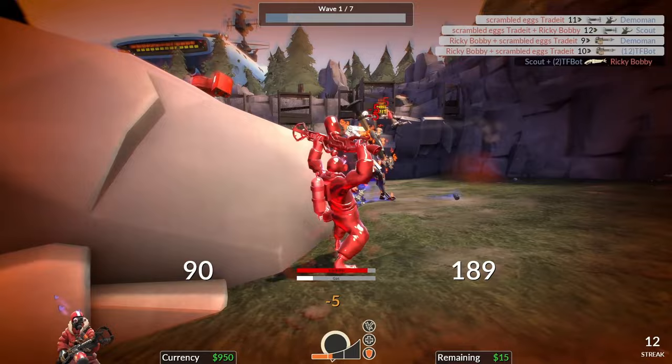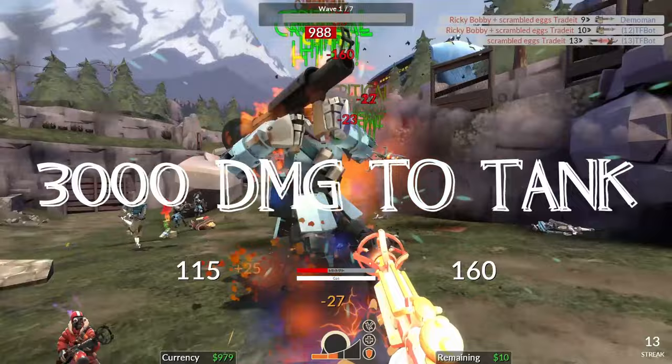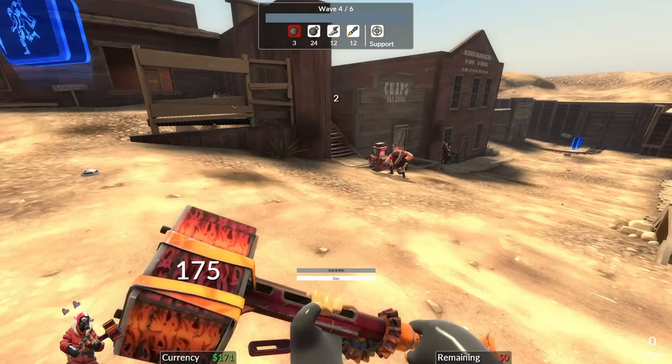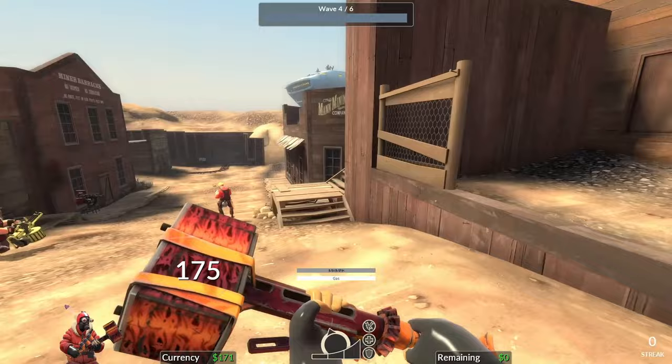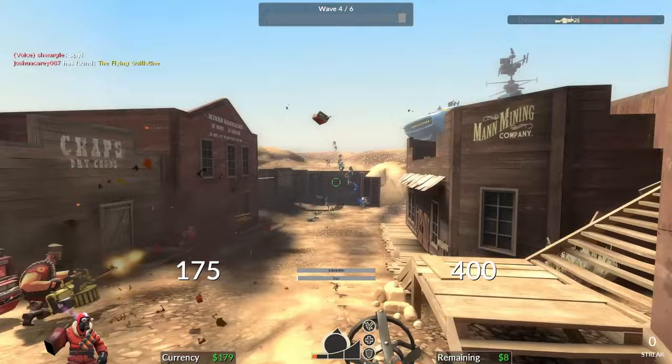The Flog's ability is the alt-fire option. You must deal 1200 damage against robots, or 3000 against the tank, to fully charge the Mmmph meter. Once fully charged, you activate it by pressing G or right-clicking. When activated, you can do upwards of 266 damage per second with crits, which is great against tanks and giant robots — and it has a slightly higher DPS than the Dragon's Fury, though not when it comes to crits.